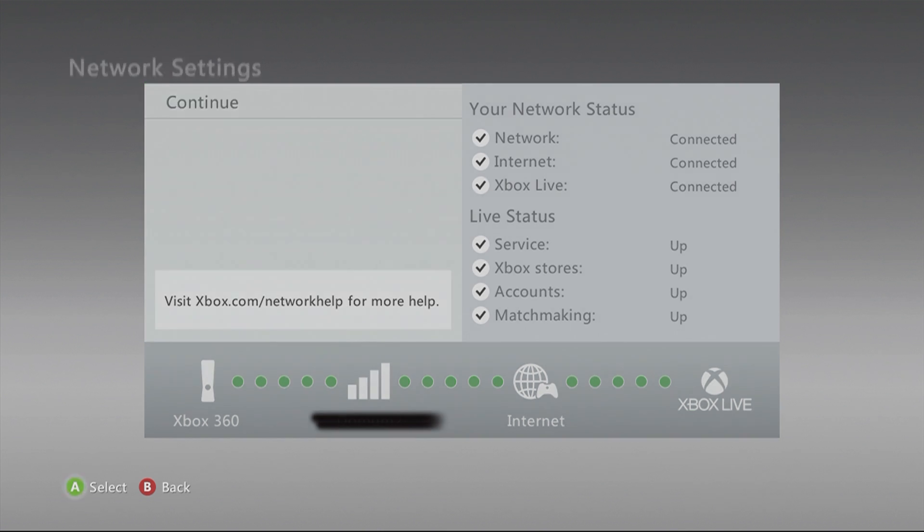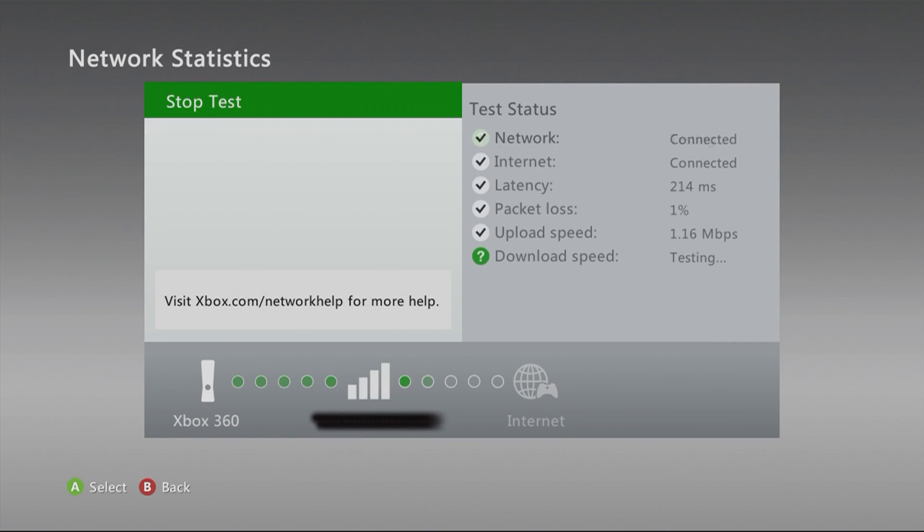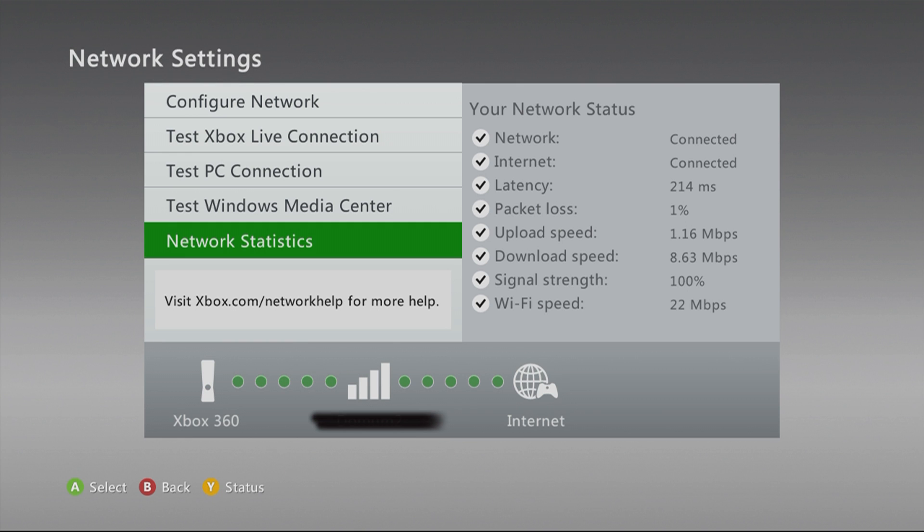Click back on your internet provider and then hit network statistics. As you can see here, I redid my test and my latency is actually higher with packet loss — the reason being my parents are watching Netflix and my sister's on the computer. But your number should be lower after you've reset. Even if it doesn't dramatically drop, you can still hop back on Battlefield 4.